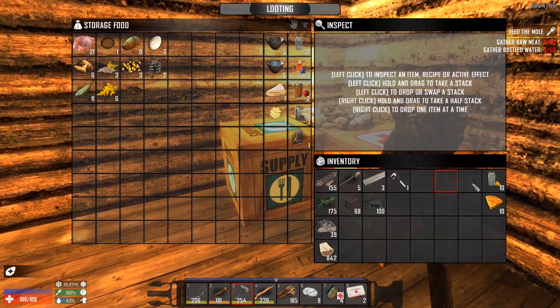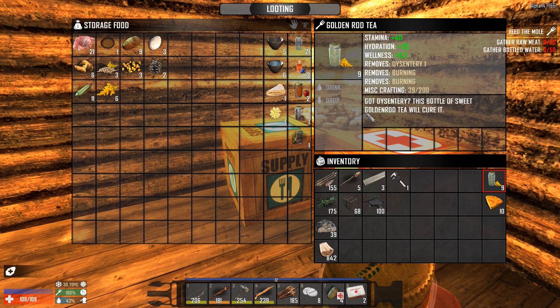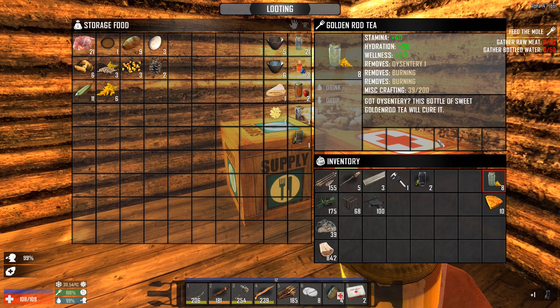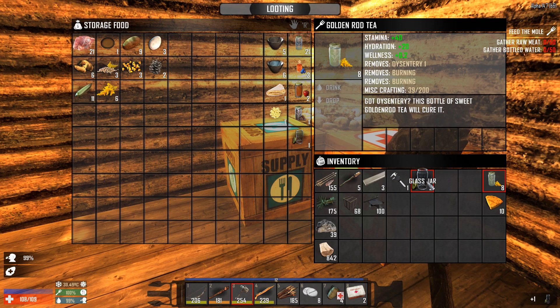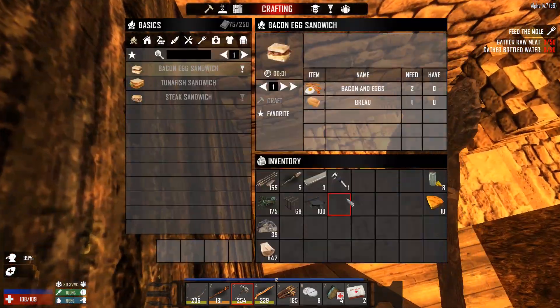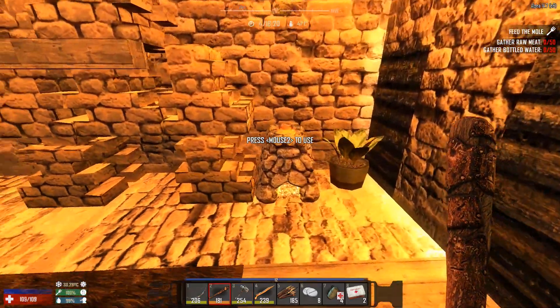So let's get a couple of drinks into us. I don't know all the recipes in Valmod, so I'm not sure, but in vanilla I think cornbread is the best ratio. Let's drink a little bit more. We have food and drink on us — very good. Now let's go downstairs. I have some iron on me; I did prepare actually for this episode.